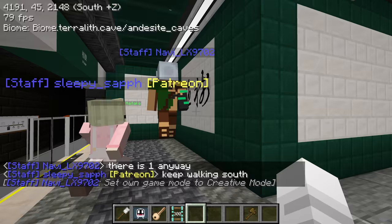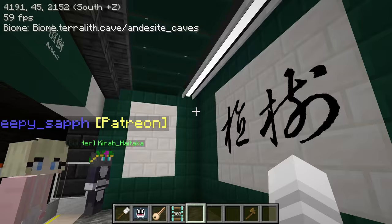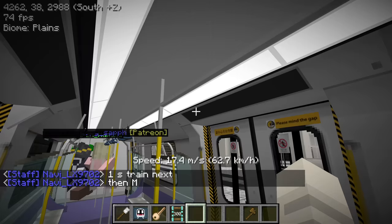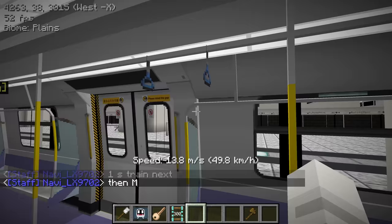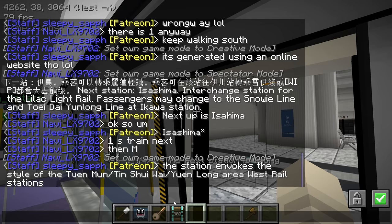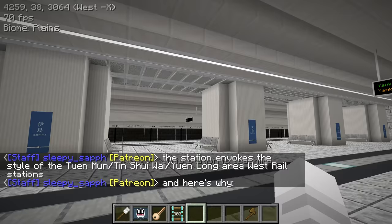There's a bit of calligraphy at the very end of the station and the platform at Arbor - that was probably added using the slideshow mod, generated using an online website. Isashima station is next. Navi is tracking the trains to tell us what type is coming - S train next, then M train. This station invokes the style of Tuen Moon, Tin Shui Wai, Yuen Long on the West Rail.